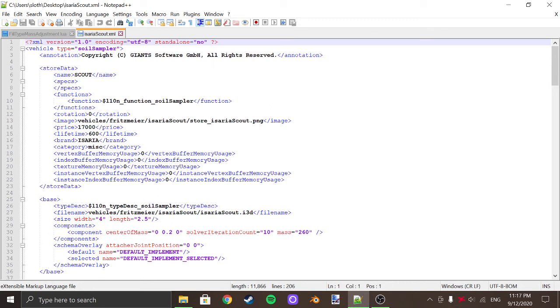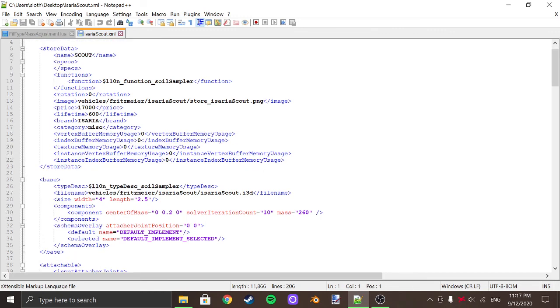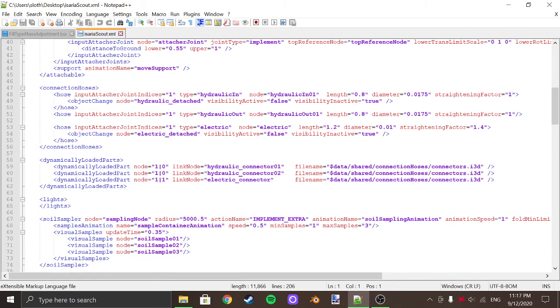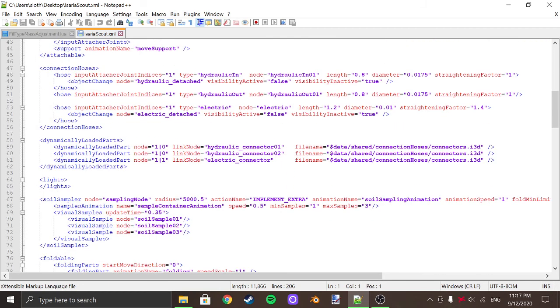So you can come down — this just tells you exactly what it's called, the price of it, the brand, category. You want to come down, scroll down, scroll down, and here originally it will be 32.5.